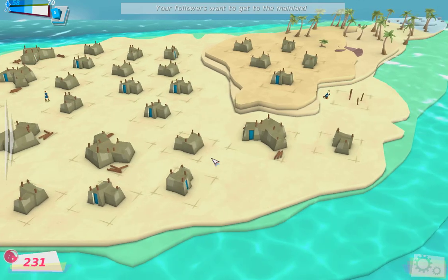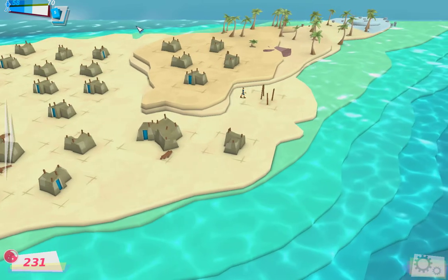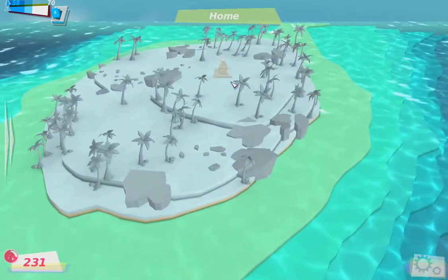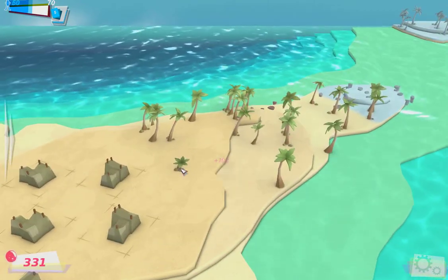Hello and welcome back to part 2 of Envision Communities' Godus gameplay. Up there it said that the followers want to go into the mainland, which means I have to get them here. As you can see, we now have access to the rest of this small island.